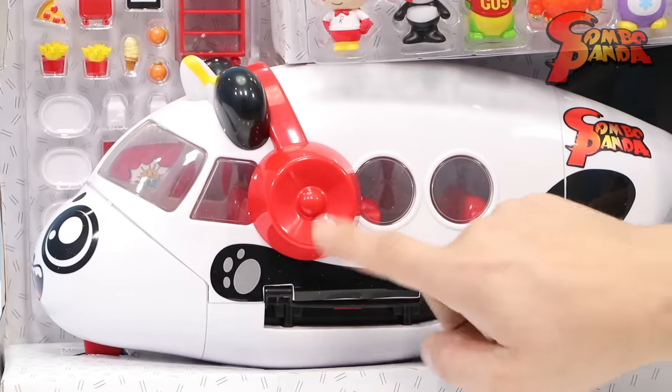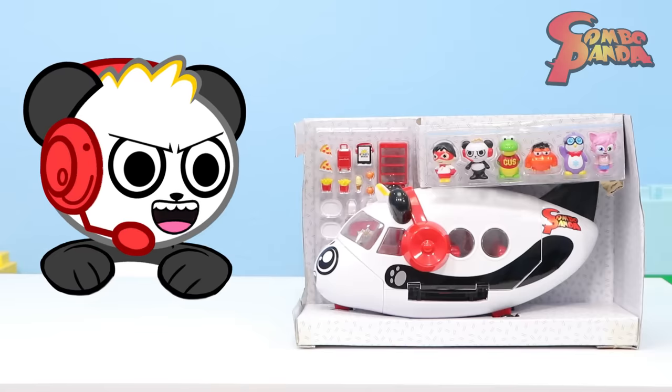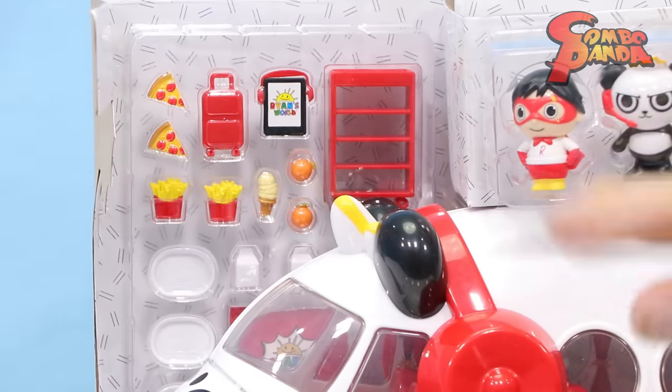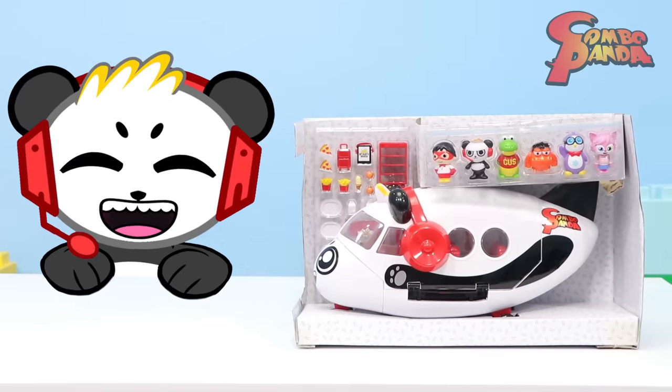Ooh, and look at all the accessories it comes with. Got a Ryan's World passport — maybe it can take you to Robloxia. We got pizza. Got a suitcase to carry around all our video games. And who doesn't need to go on an airplane with some french fries? Combo Bunga! This thing's awesome!